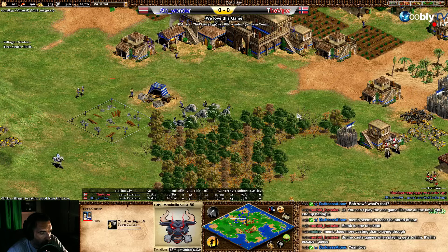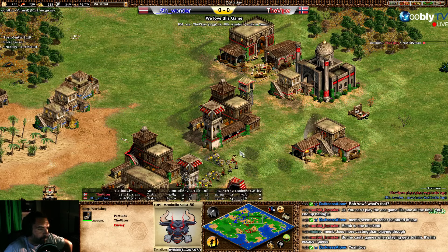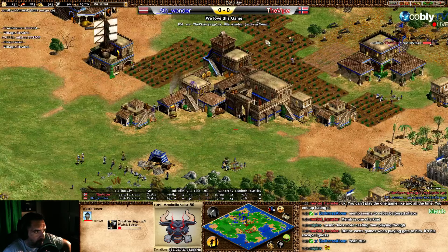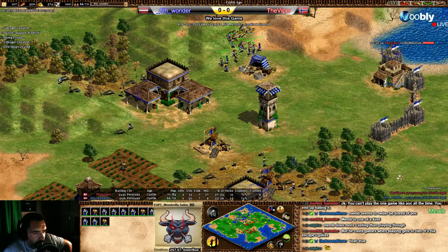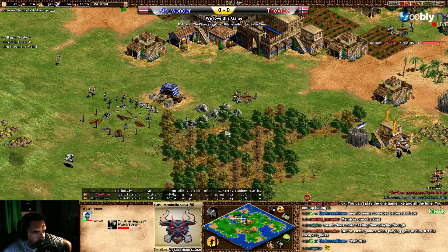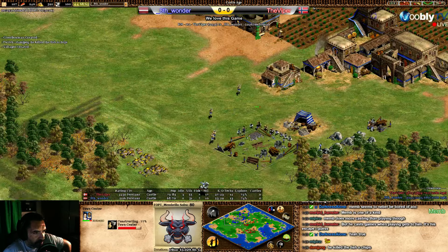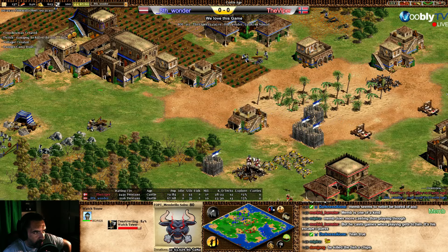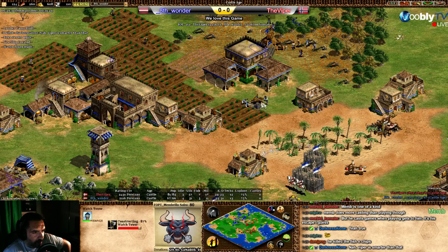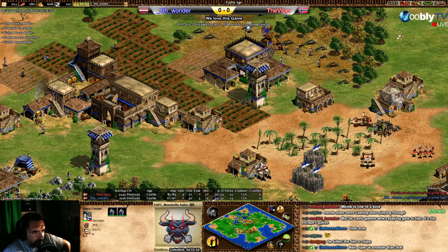Three town centers for Viper — okay, that's good. Viper is doing the crossbow upgrade, building a tower — a really good tower to defend the economy. He's getting the relics — all of them it seems. Another TC and another tower upgrade — it's a nice move. One player down... he put it inside, that was a nice move. Viper has a lot of gold, and population is increasing — six more villagers, nine more army.